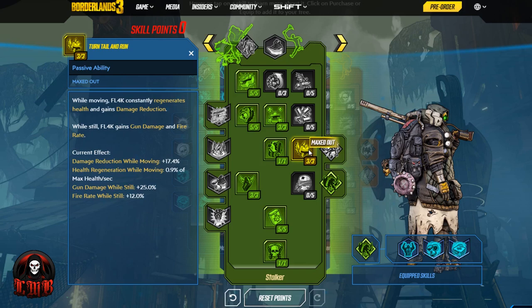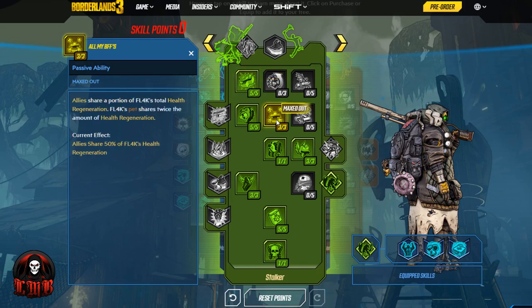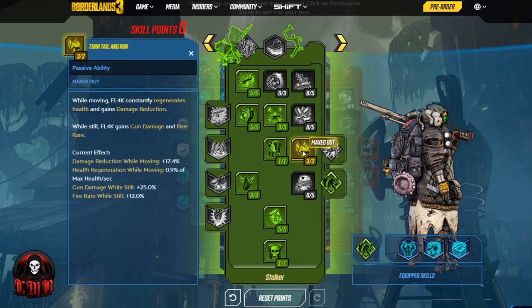Then we use Turn Tail and Run. While moving, Fl4k constantly regenerates health and gains damage reduction. While still, Fl4k gains gun damage and fire rate. The way we're going to use it with this build is you should be constantly moving anyway to dodge those incoming bullets and projectiles. The more you move, you not only get damage reduction but also health regen — health regen that stacks with Self-Repairing System and increases the regen going to both your pet and your allies.